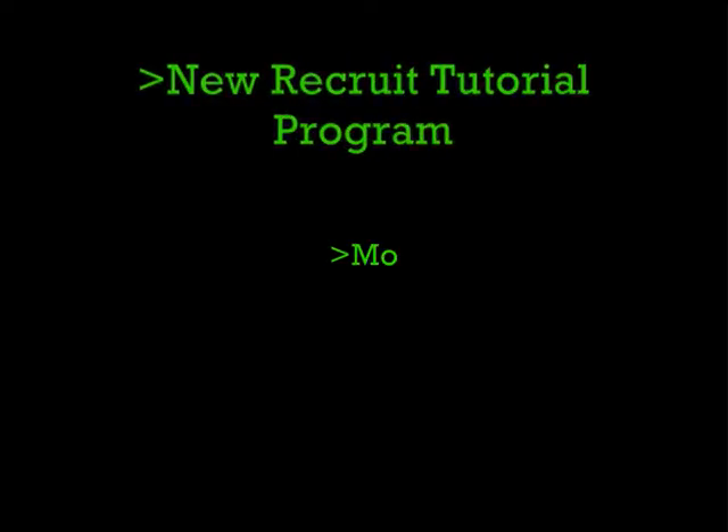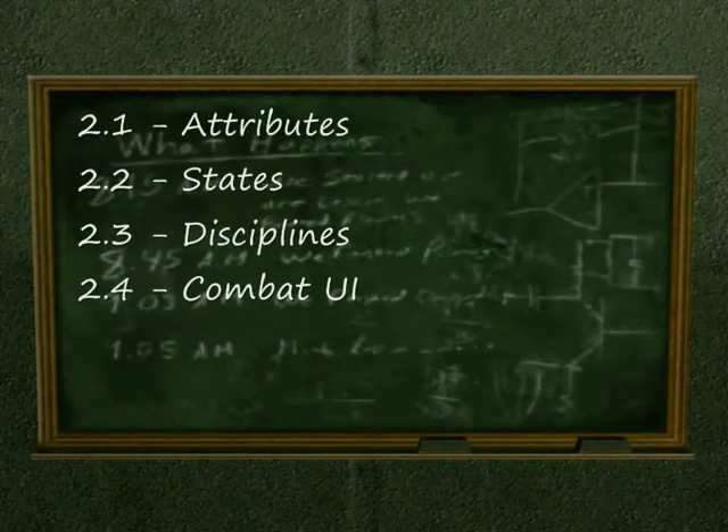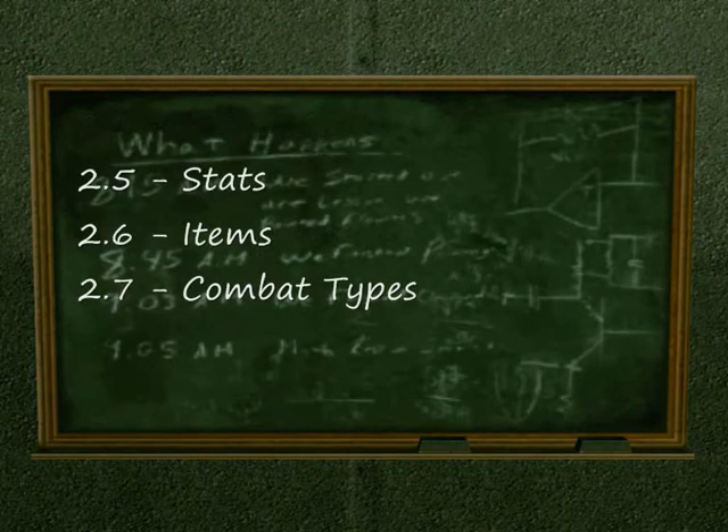The second module in the new recruit tutorial program is Combat. We'll be looking at attributes, states, disciplines, the combat UI, stats, items, and the combat types.